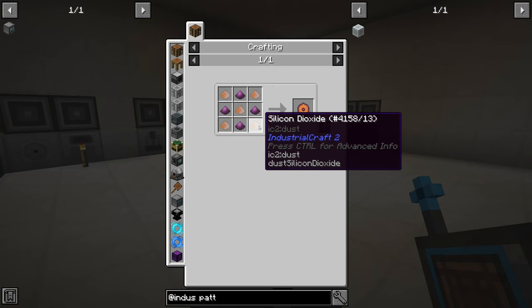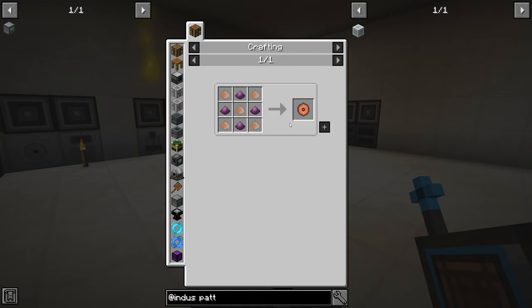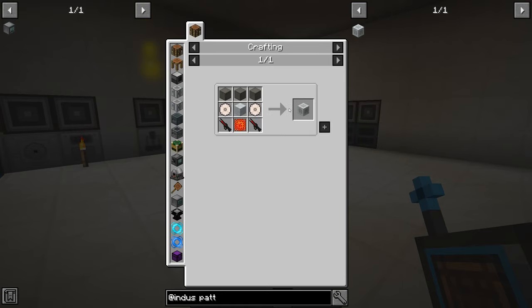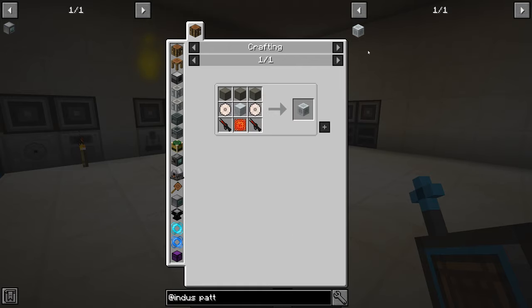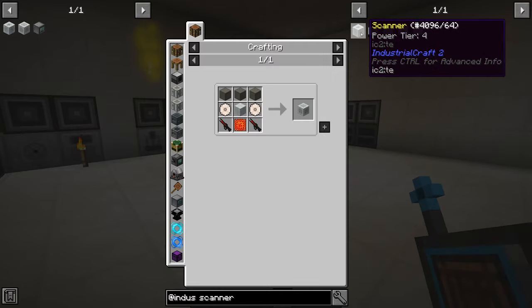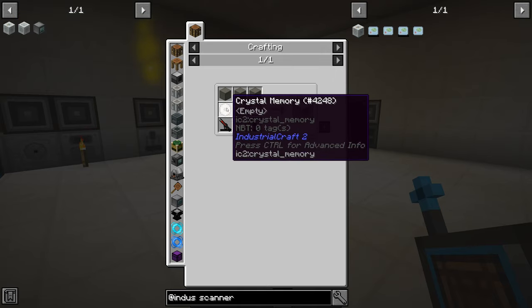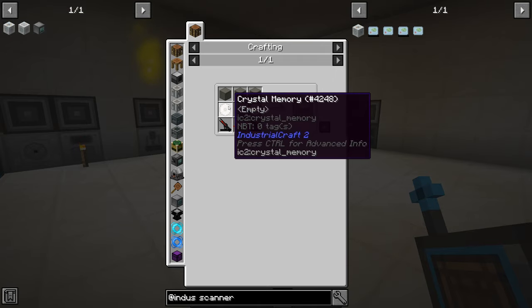The pattern storage is quite the thing to set up - it's been a while but I remember it being fun. We need silicon dioxide; I think you have to do that through a thermal centrifuge, but it looks like we have a pressurizer that can do it easier. We need to make these crystal memories - you can store everything that you scan, which is another thing we have to do. Let's save this one, then we need to make ourselves a scanner. You scan an item and put it onto the crystal memory, or I think you can store it directly in the pattern storage.